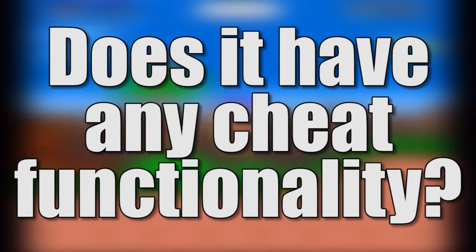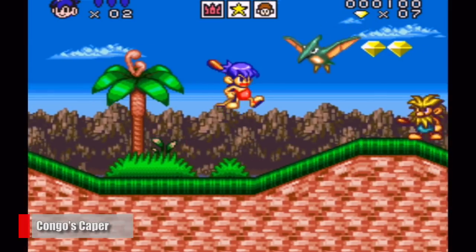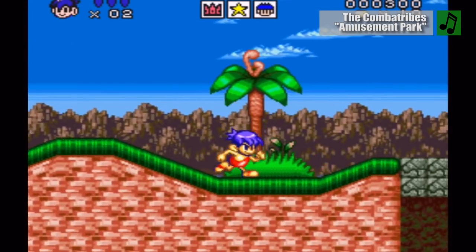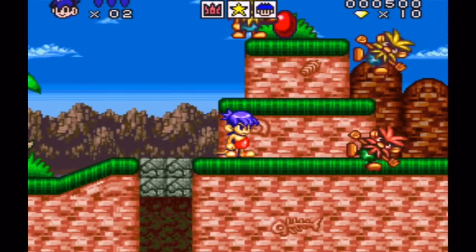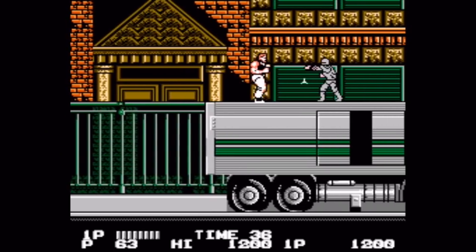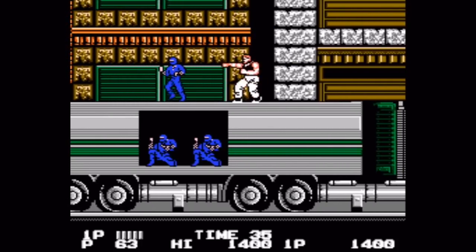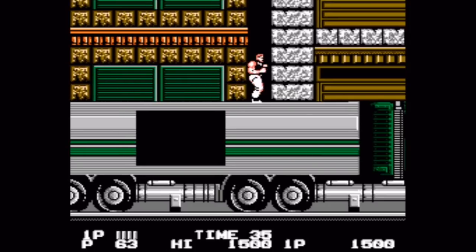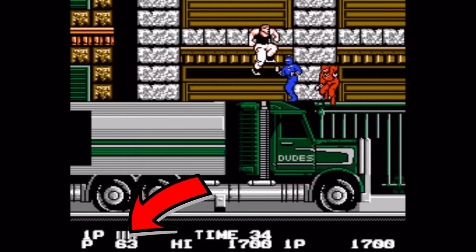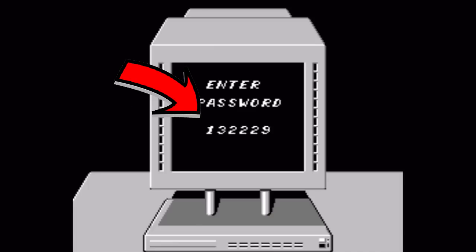Does it have any cheat functionality? You mean built-in? No. Some emulators have Game Genie and other cheat devices programmed right in, but there's nothing like that here. The most you can do at the system level is save and load your progress at any time, which can certainly be cheating in certain games. That said, you're still able to use the cheats, tips, and passwords programmed into individual games — I tested a bunch and they worked. I did the 63-lives trick in Bad Dudes, pulled up the sound test in Joe and Mac, accessed the level select in Super Ghouls and Ghosts, and skipped to the final boss in Codename Viper.